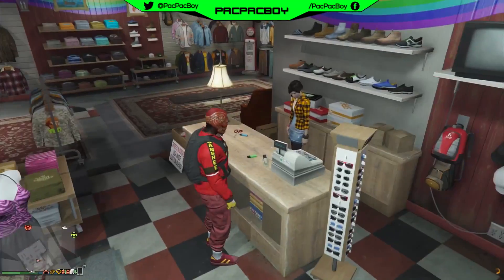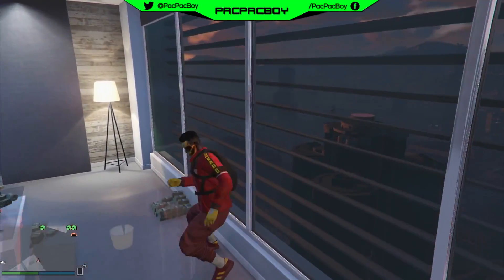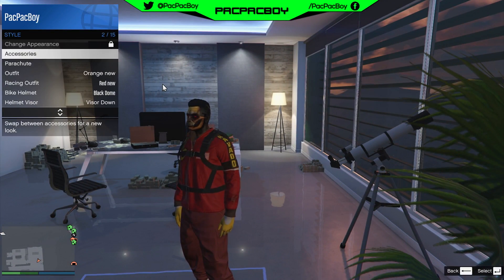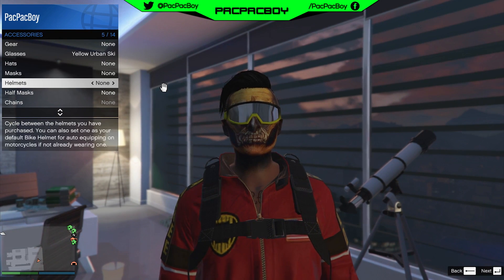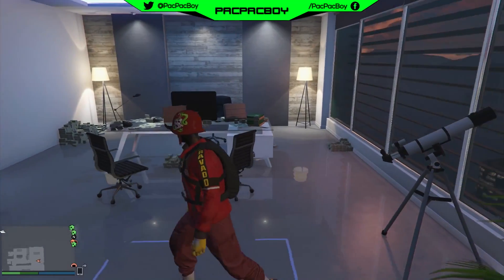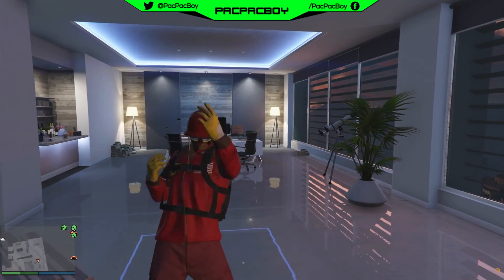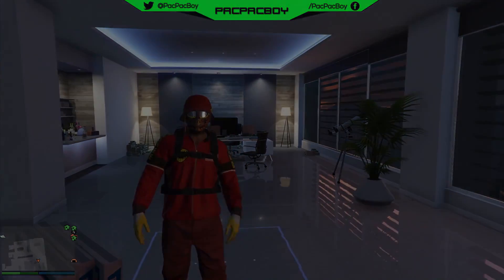After saving the outfit, go to your apartment. Do the telescope glitch: run near the telescope, interact with it, then open interaction menu, go to Style, Accessories, then Glasses, and select yellow urban ski. Then go to Helmets and select skull and snake dome helmet. Back out. You will now have helmet, mask, and glasses together. If you like this video please leave a like, subscribe for daily GTA 5 content, and I'll see you guys in the next video. Peace.